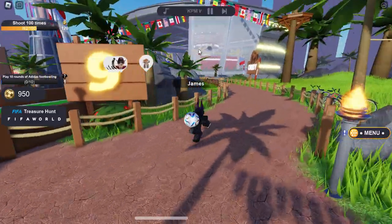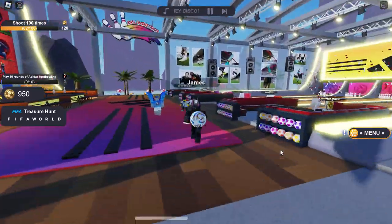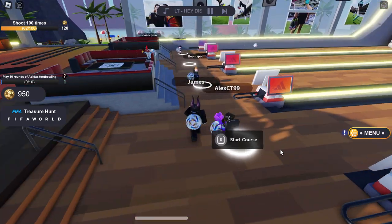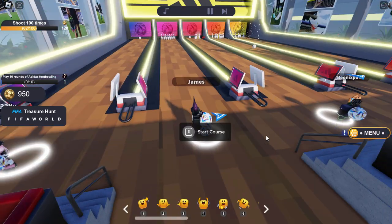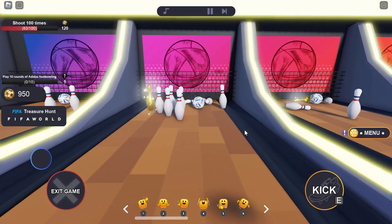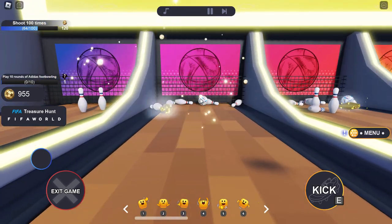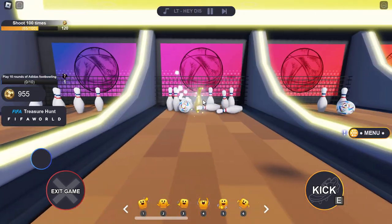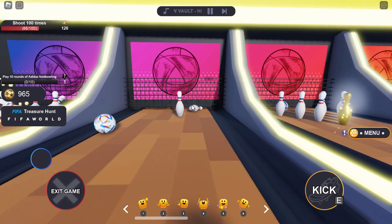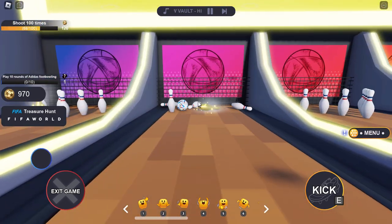I remember where the bowling alley was — it's over to the side. Here we are at the foot-bowling arena. This is why I said to join a small server: everyone is trying to get this free item so everyone is playing bowling. It's pretty hard to get a spot. I got lucky and found one — make sure to join straight away. Once bowling finishes someone can take your place. It's basically bowling but with a football. We have to play this 10 times, which could take a long time. I'll try to speed run it and get strikes.